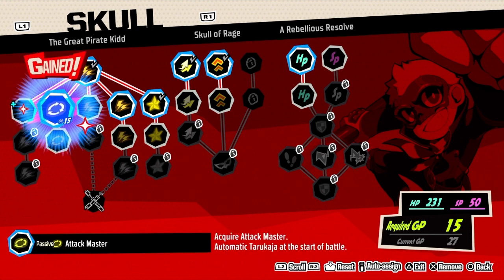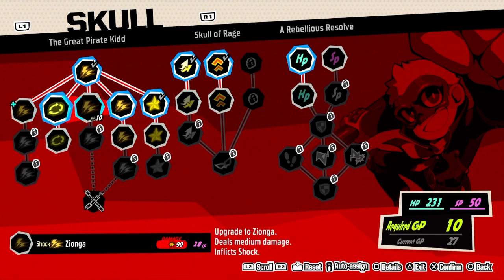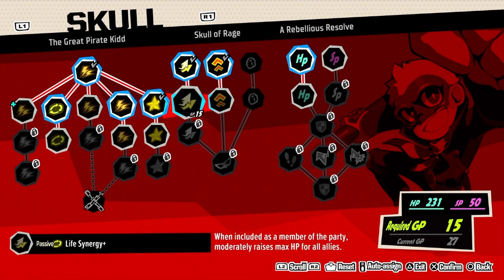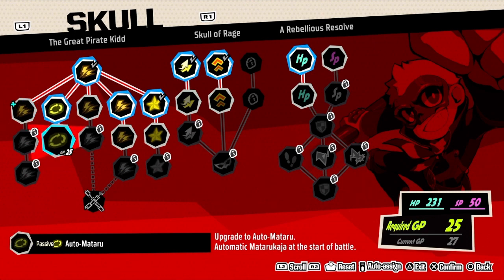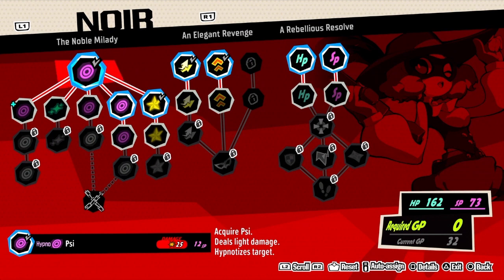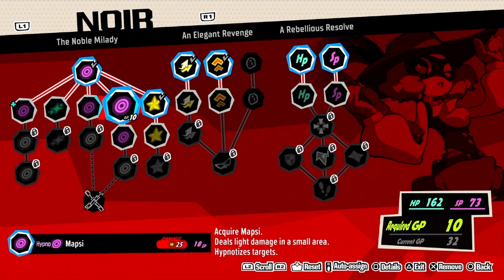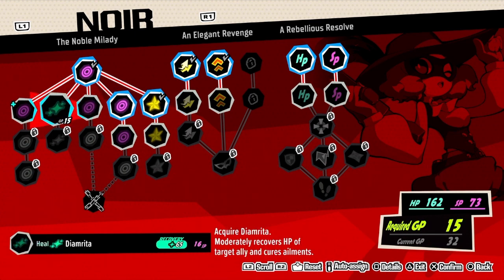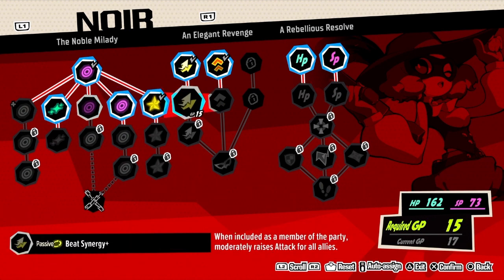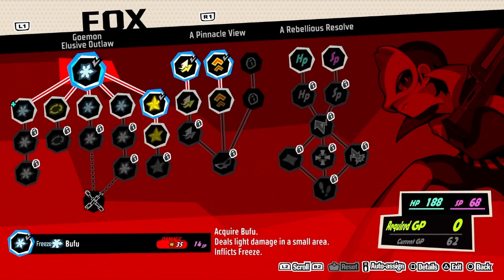Actually, let's get automatic Tarukaja. That's useful - raises a tag. I don't really care about that right now. Let's go ahead and do this because I'm not likely to use buffs on my own, but if he just does it automatically it's even better. Recovers HP of target ally and cures ailments - okay, I want that.